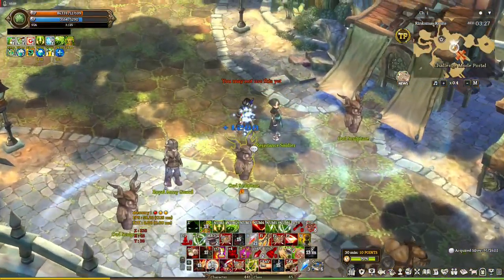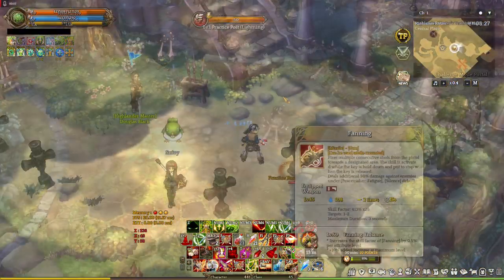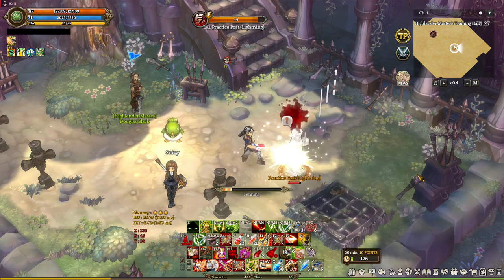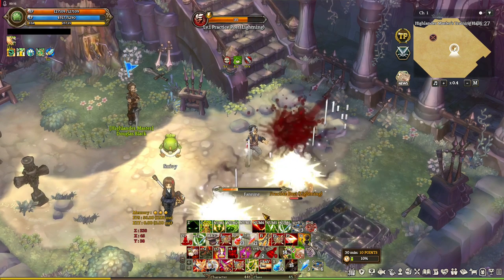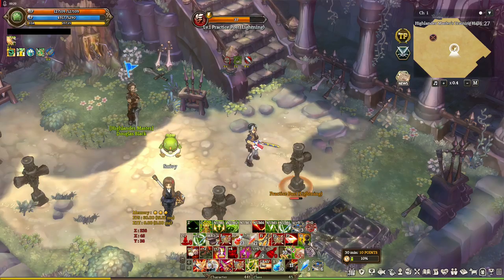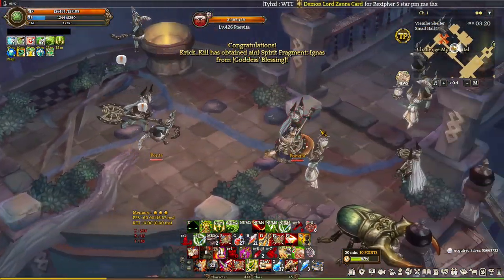Starting with the most notable Sheriff skill: Fanning. This used to be very good for single target, but now it isn't — just another skill. They changed the skill factor to a point where it doesn't deal as much damage as it used to. It's still usable, but not as good as before.